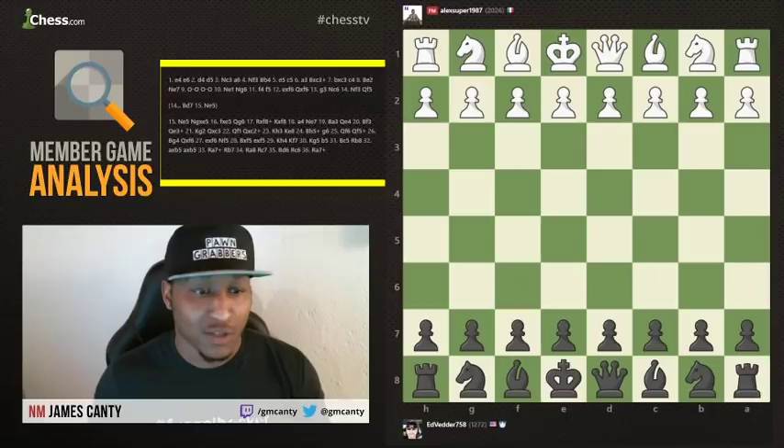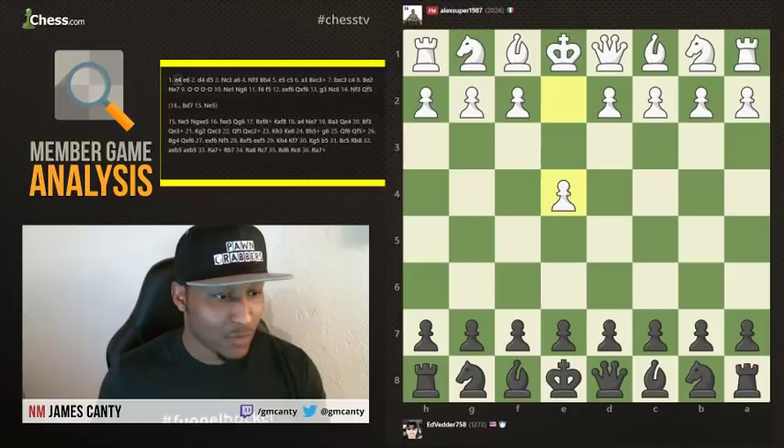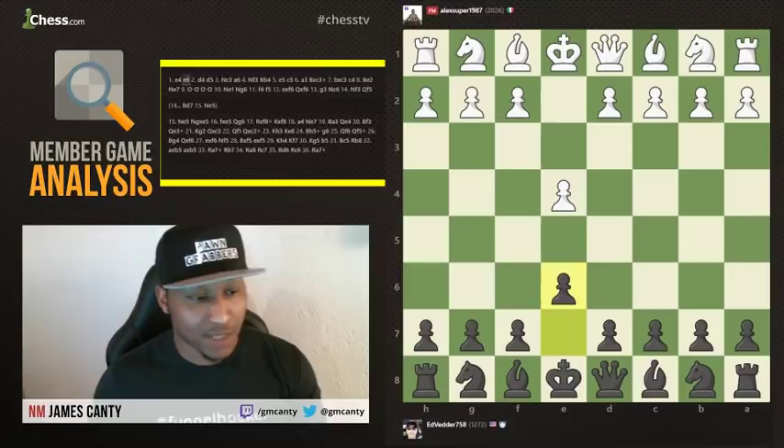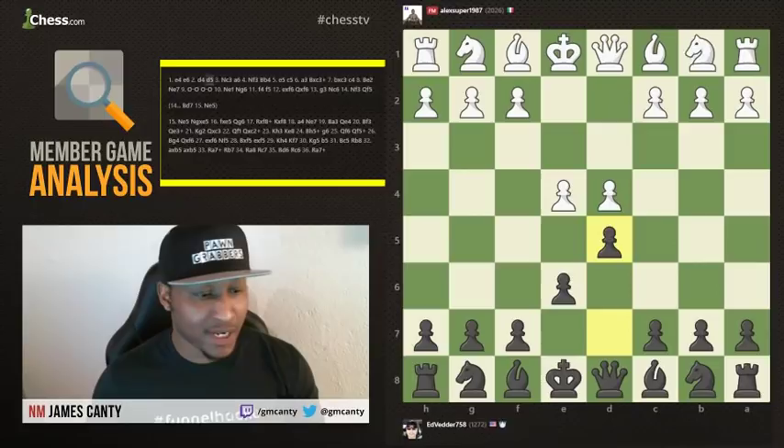We have a French Defense — one of my favorite openings. I grew up playing this. Now I play the Sicilian, but I love the French. The French is very strong. I even play it a lot just as a way to get away from the Sicilian sometimes. D4 and D5, very nice here. This is all about having a nice center — you want to have your own stake in the center.